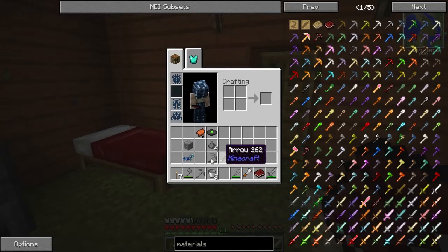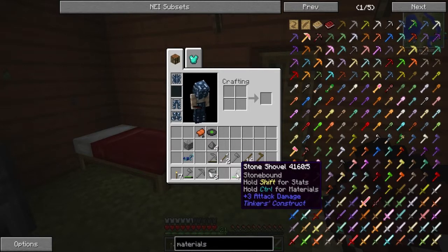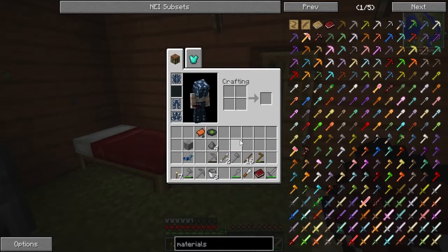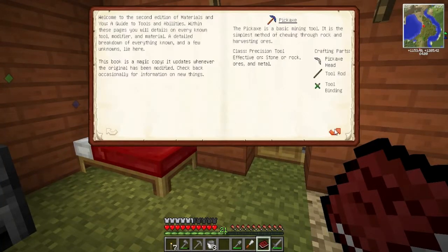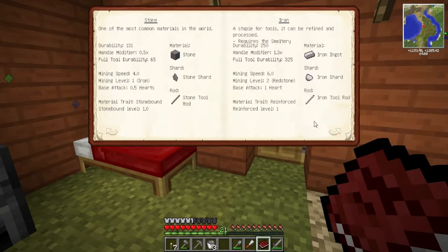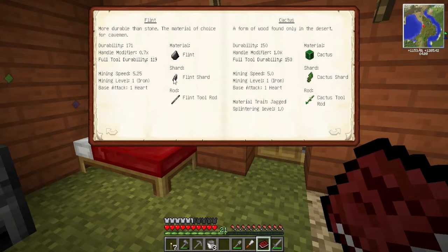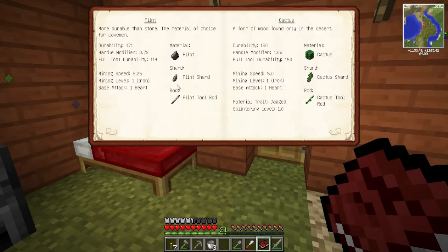These things are stone bound, all of them, but they're made of pure stone. It is complicated stuff - I might have to go research on the wiki and see if I can get a better explanation, something that's in English. Durability 171 - handle modifier. The mining speed's high, but still not that high, so that's bad as well.